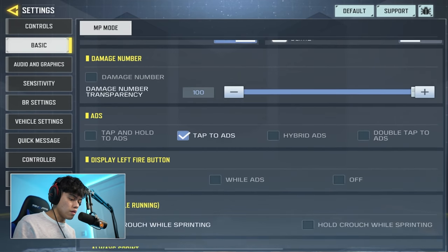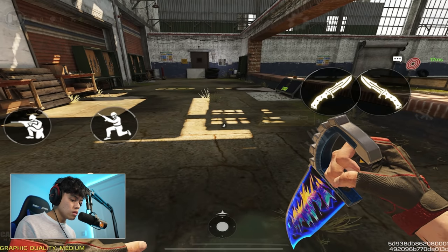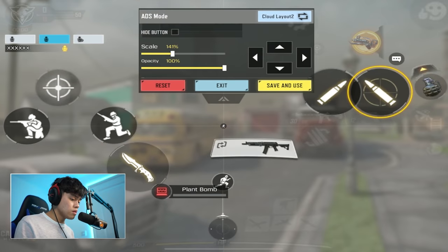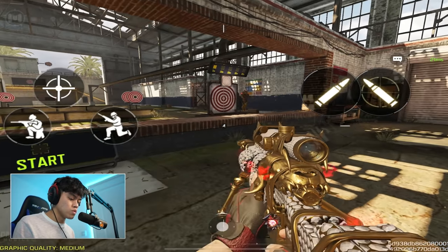The next thing you gotta check is go to Basic - the second one to the left - then scroll down to find Always Sprint, which is on your screen right now. What you want to do is either turn on always sprint, but if you play a lot of Search and Destroy you want to be able to walk silently. Click on it and make sure to have it as high as you can - I have mine at 75. So basically as soon as it reaches the top it's gonna start sprinting. 75 is pretty high. Make sure your always sprint number is pretty high so it's easier to sprint straight away as soon as you start moving forward.